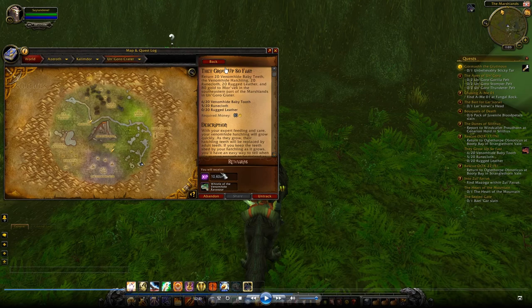To complete this quest, you need: 20 venom hide baby teeth, 20 runcloth, and 20 rugged leather. The venom hide baby tooth you can only get one per day. Runcloth is easy — you can get it from killing normal animals in World of Warcraft. Rugged leather you can get from skinning, or if you don't have a leatherworking profession, you can just buy it from players on the Auction House.